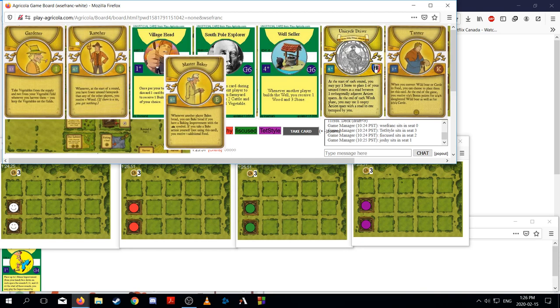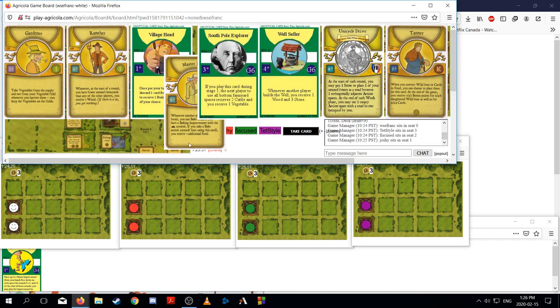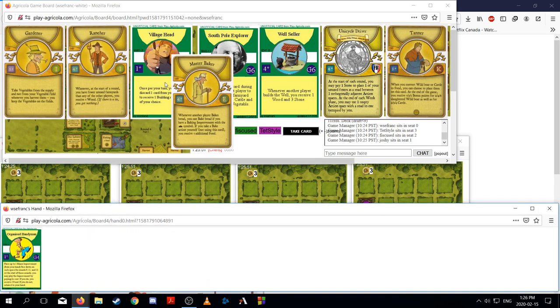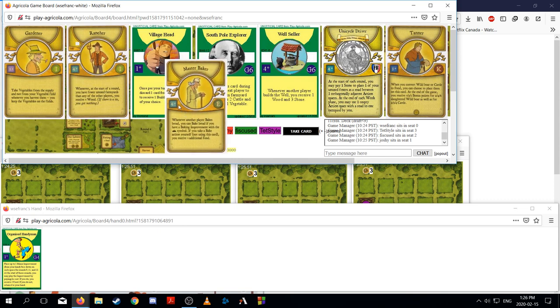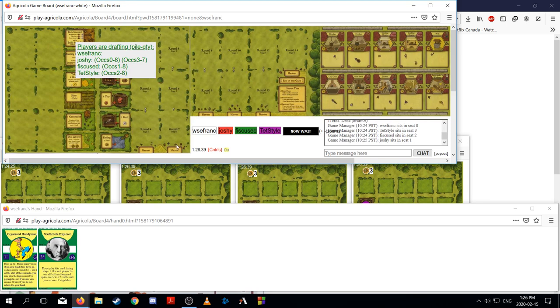I think South Pole Explorer is pretty good, especially with a card like Rancher. We've also got Gardener, Tanner. Tanner's not bad if you're eating your bred cattle. I like Village Head quite a bit, however with Organized Handyman I think there's a reasonable chance I play a bunch of cards. So I think we could probably take South Pole Explorer here and hope that Rancher comes back. We'll see if we can make South Pole Explorer work. If we have to just end up building three stables with South Pole Explorer, I'm fine with that.